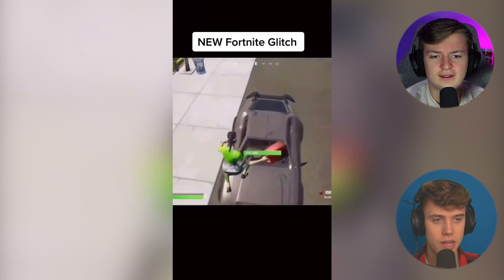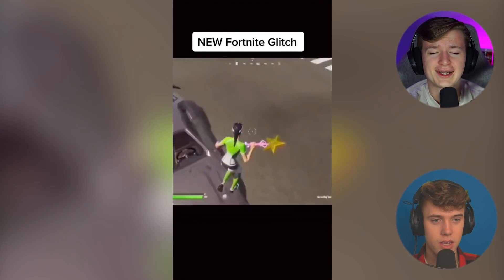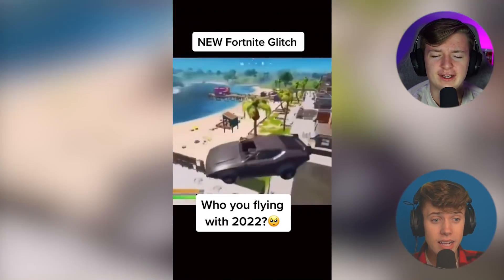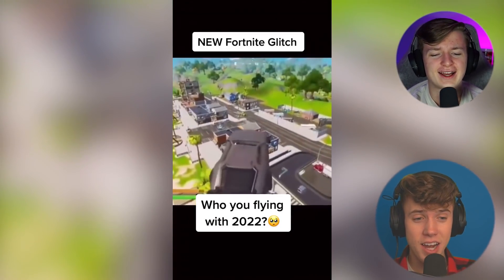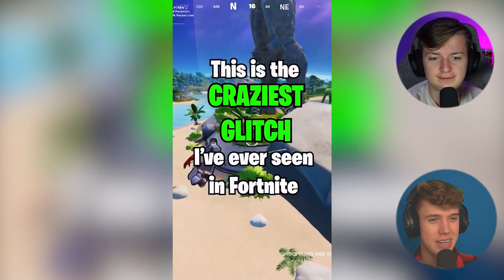New Fortnite glitch — breaks the window, throws a gas can inside the car. What's going to happen? Yo, we got flying cars, bro! Hey, Elon Musk — Fortnite's doing better than you, bro. You got to step it up.